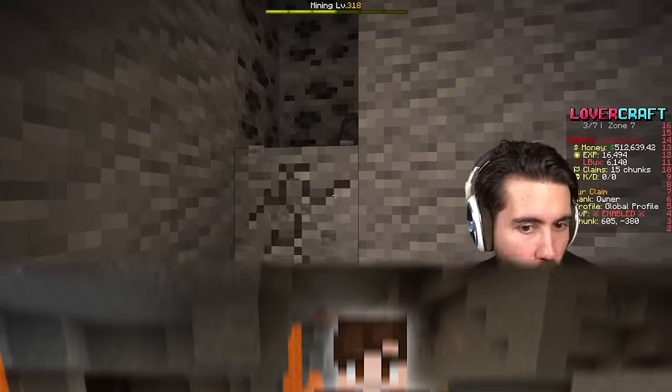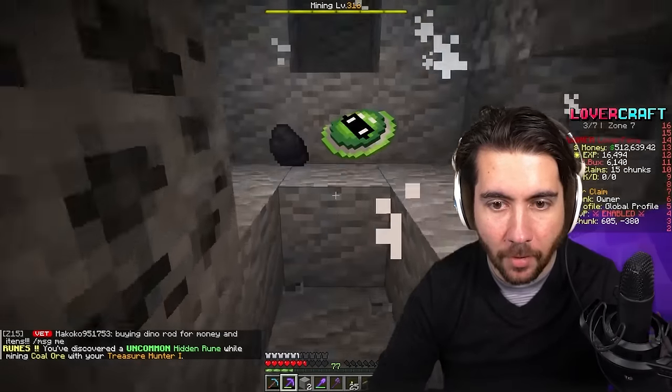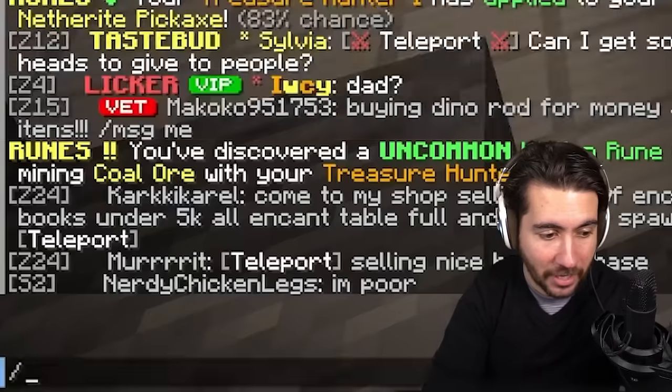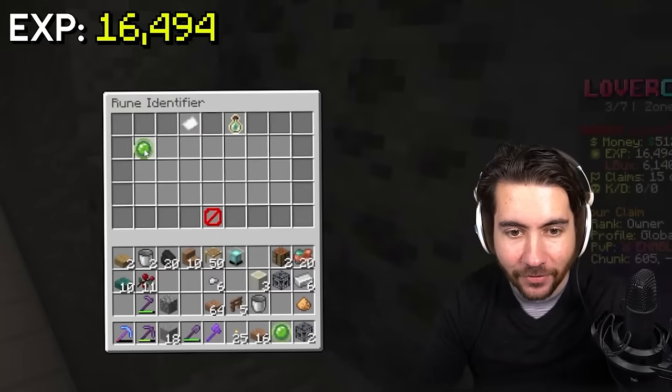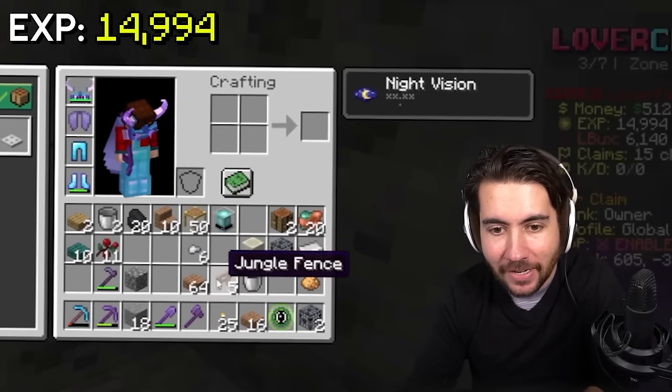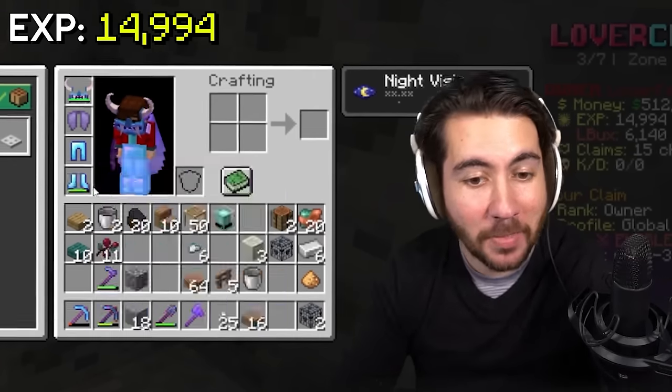Oh my god, it worked! This now allows us to have a low chance to gain runes when I break ore. We got one already - just free money. Now I can identify these for a little bit of experience by going to the rune infuser. I identify it and we just got Air Walker 3 - allows you to double jump on your boots. I'm gonna put it on.